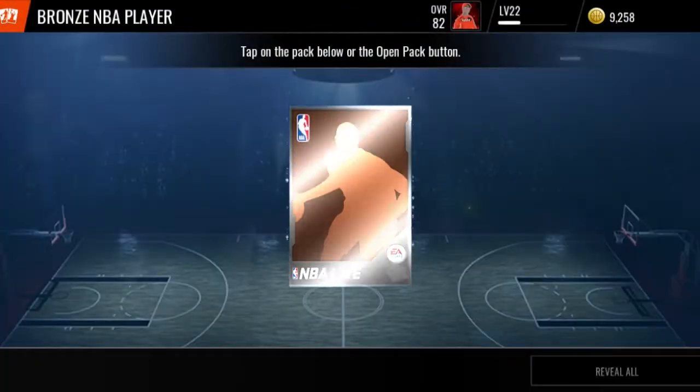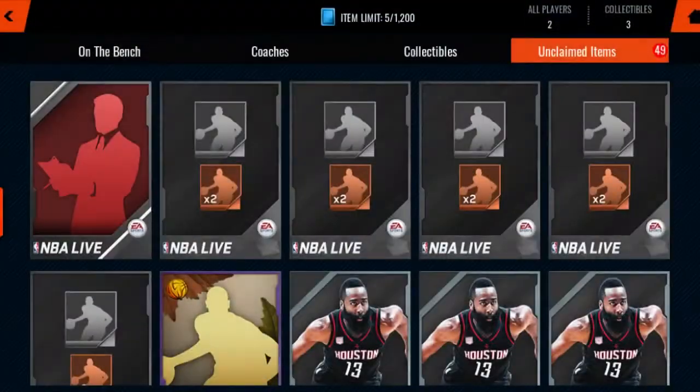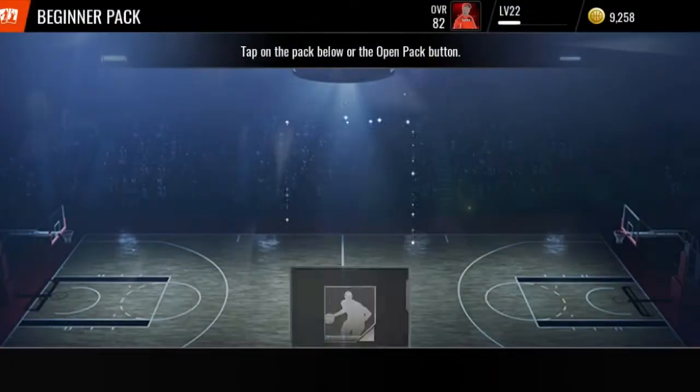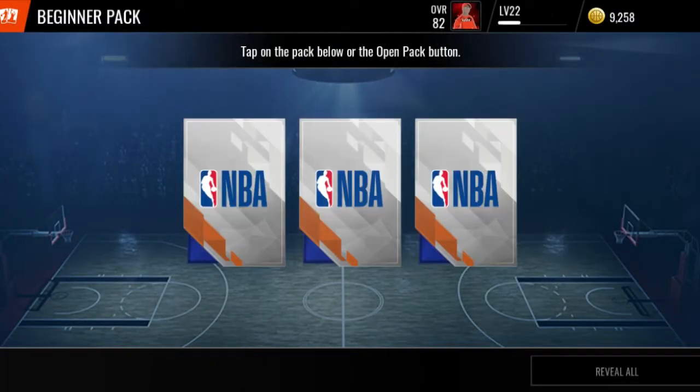We're going to start off with the little trash stuff right here. Starting with that bronze player - a Damian Wilkins. We got some of these beginner packs. If we mess around and pull an elite, I'll be a legend. Matter of fact, if we even pull a gold, that will be fairly good.